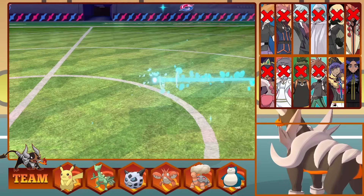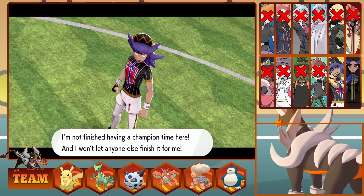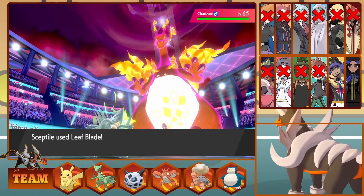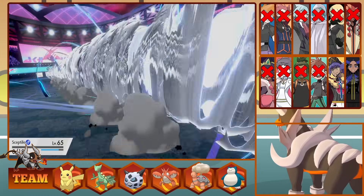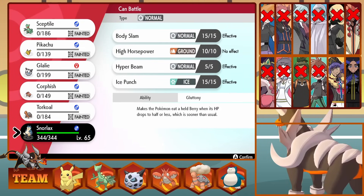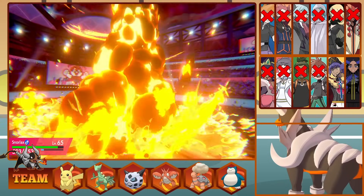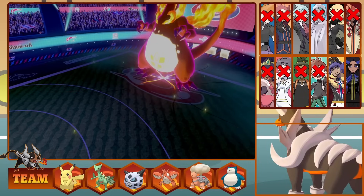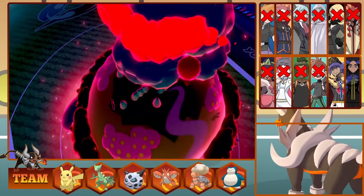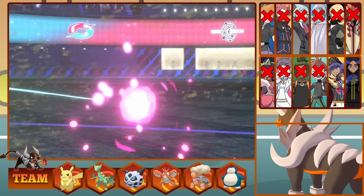This brings out Leon's Water type Inteleon, but Sceptile Leaf Blades it in one swift attack. This just leaves Charizard. Leon Gigantamaxes Charizard, and we Leaf Blade for pitiful damage before Charizard's Max Airstream nukes Sceptile and raises his speed. It all comes down to Snorlax — but this isn't any old Snorlax, it's a Gigantamax one. We Gigantamax too, as Charizard hits a G-Max Wildfire that we tank like an absolute champ, before we reply with a G-Max Replenish that does fantastic damage. We take a Max Rockfall that honestly is tickling us, before a final G-Max Replenish knocks out Charizard. We defeat Leon and Ash becomes Champion of Galar.